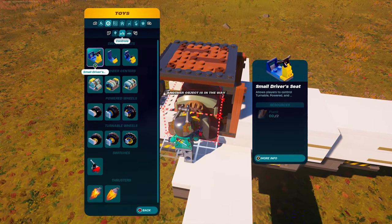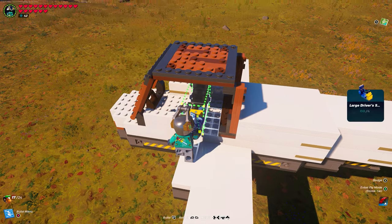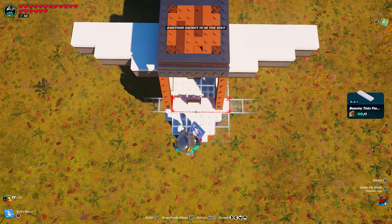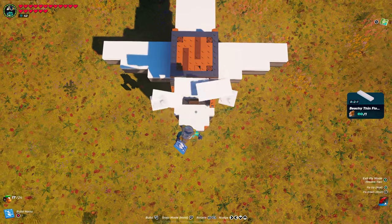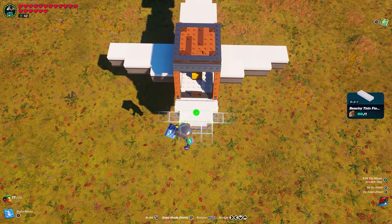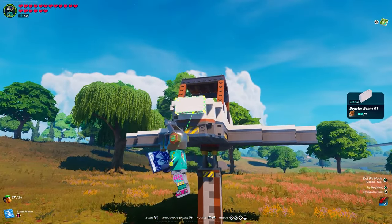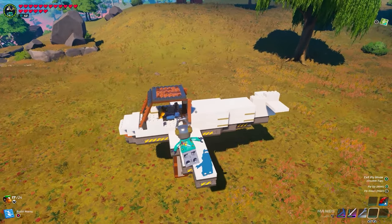Come over to the seats — you can pick any seat you want. I'm going to do the large driver's seat because I think it's the coolest, and place it right in the center. Now we've got our seat done. Next up, take the beachy thin floor 8-foot piece and place one on the front, then get the 6-foot piece and place one in front of that. Then add one more beachy beam 01 to the front. Now we've got the nose of the aircraft.